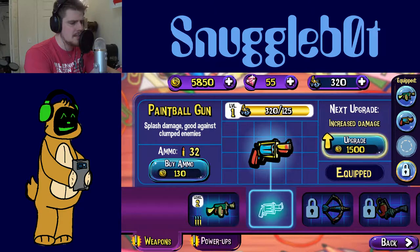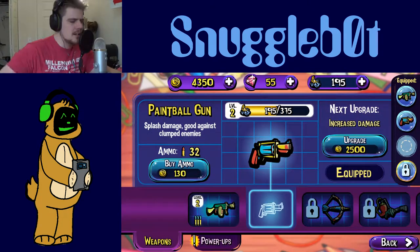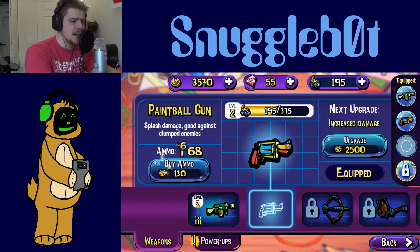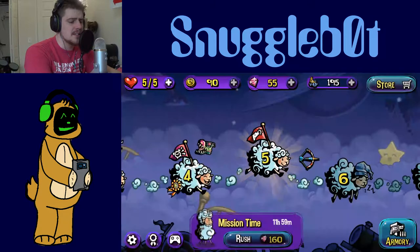Can we upgrade the paintball gun? We can — let's upgrade this baby. Increase the damage, good. Because if we're shooting groups of enemies, we want to do as much damage as quickly as possible to thin them out. We'll get our gun back up to 100 bullets and spend the rest of our money on this gun to get some bullets to prepare.